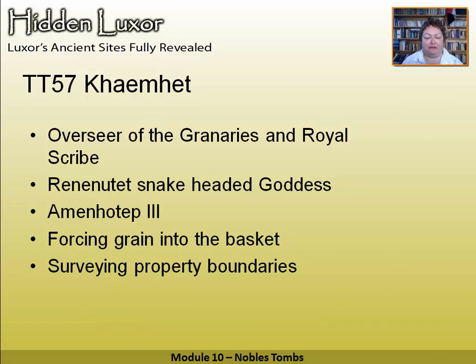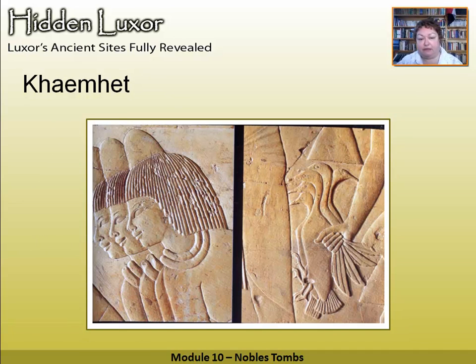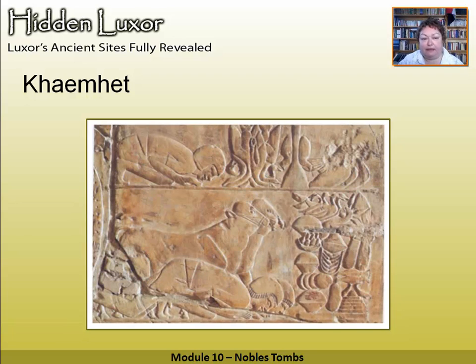Kheruef was the overseer of the granaries and royal scribe under Amenhotep III — again, this high artistry period. He's shown dealing with grain and property boundaries, and they've also got a rather interesting snake-headed goddess in there which you don't see a lot. Good carvings. You can see people holding birds, cones of wax on the hair, wearing collars of gold, and putting offerings in front of the vizier.